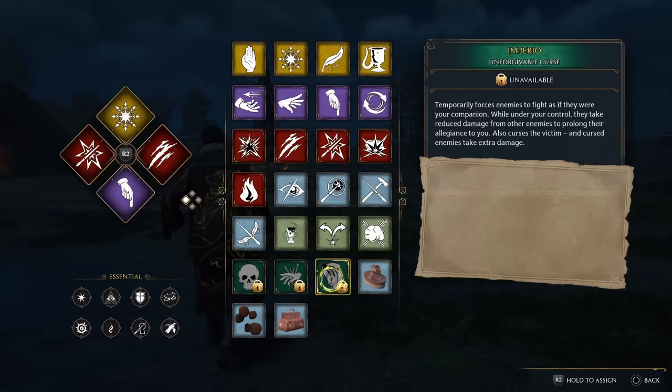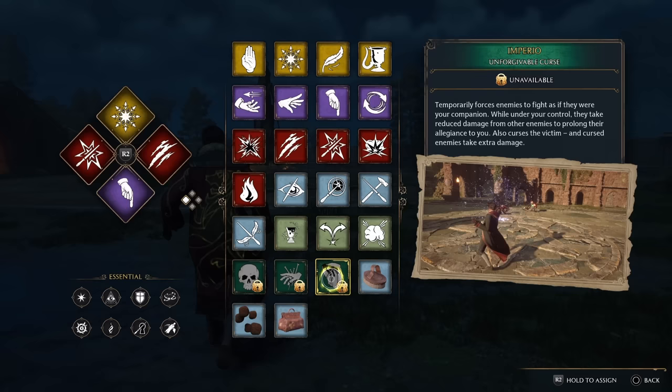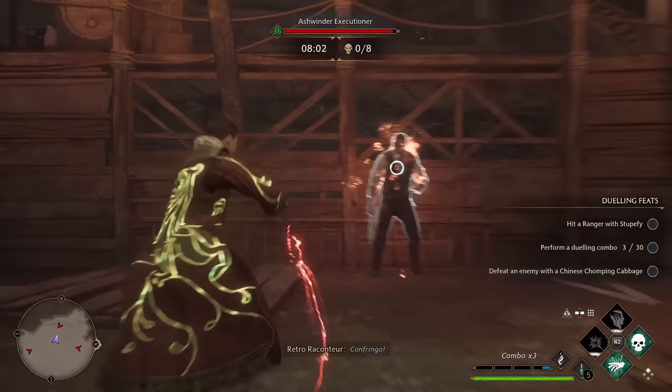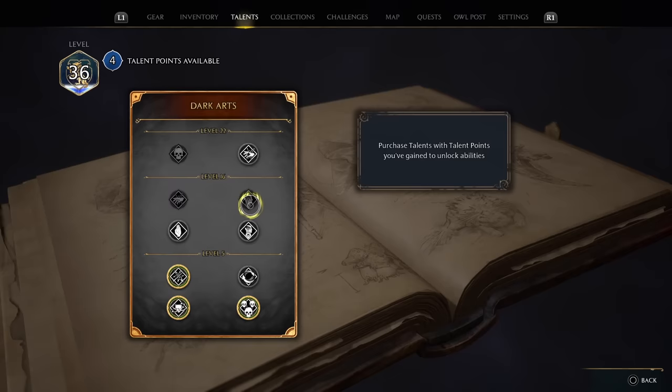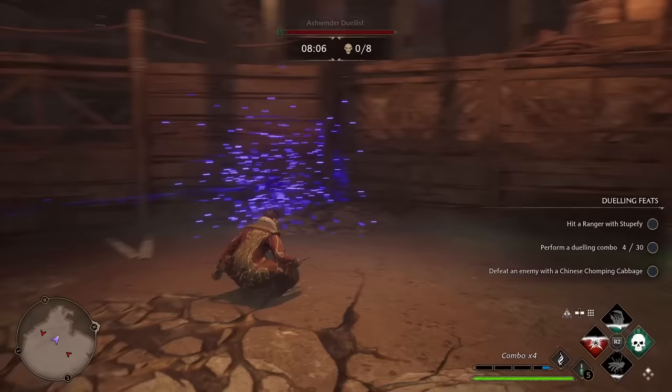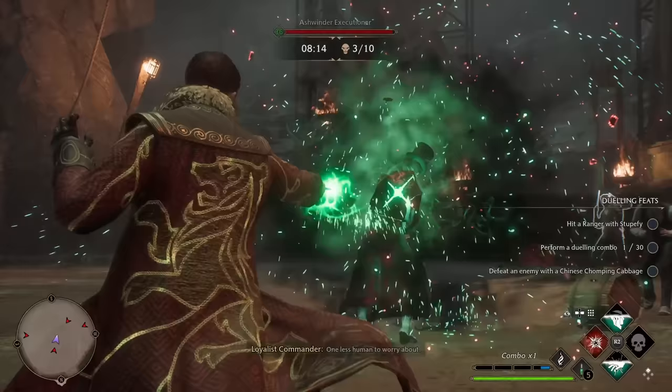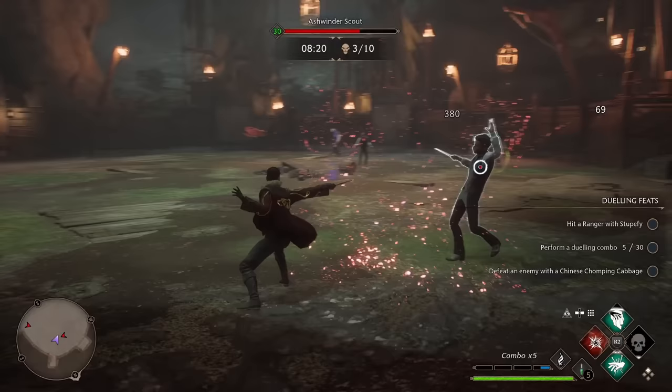At number eight, it's time for our second unforgivable curse: Imperio. This spell will temporarily force enemies to fight as if they were your companion. They'll take reduced damage from other enemies but also take on the curse status effect, meaning they'll take more damage from you when you're ready to dispose of them. What's insane about Imperio is that you can use it on some of the tougher enemies in the game, like Trolls, which can really help with crowd control. There's a talent upgrade where an enemy under your control with Imperio will actually curse other targets with each successful strike. In Hogwarts Legacy, the unforgivables are incredibly powerful — they are ridiculously powerful and give you the opportunity to set up some truly amazing builds.